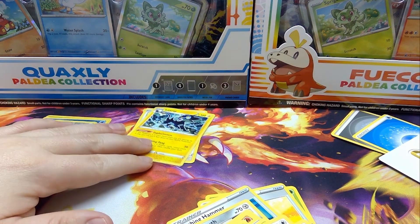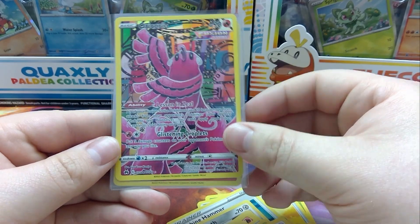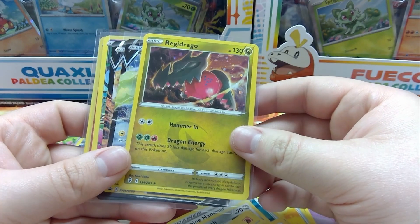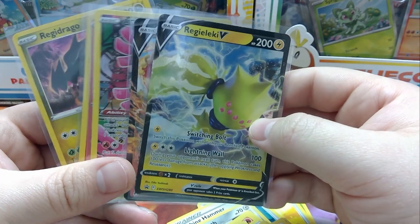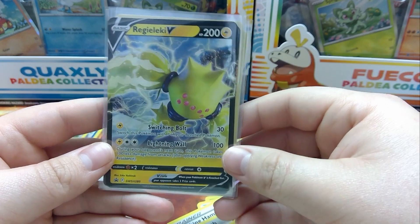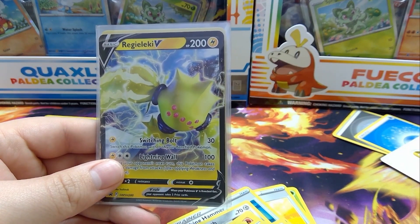Not super good pulls today, but let's see what we got. We got the Simisage V - that's a good pull. The Galarian Gallery Oricorio is the best pull - really cool looking artwork, I like the background. Very nice. Hollow Volcanion and your Hollow Regidrago which came with the box, and your promo Regileki V. Decent box, not too bad. We'll open up some more Crown Zenith packs in the future - try and pull the Secret Rare Pikachu, that would be the best pull we can get. Thanks for watching, guys. We'll see you later. Bye.